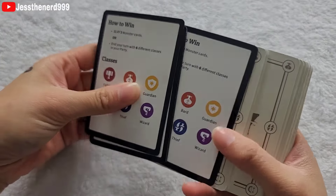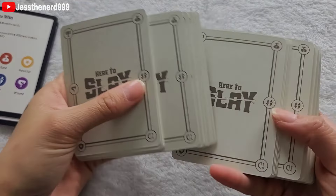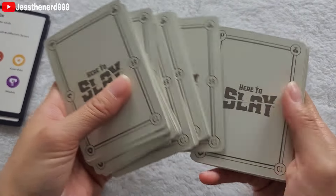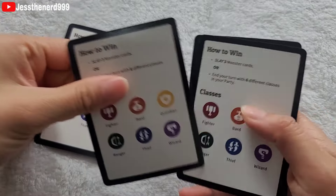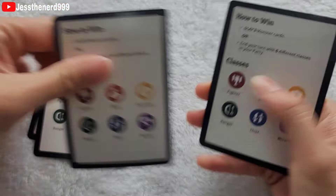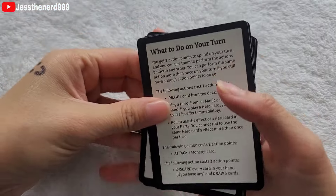The how-to-win cards look like a cheat sheet and they're in white. There are six of them, because this game can play up to six players. They show what to do on your turn and how to win.